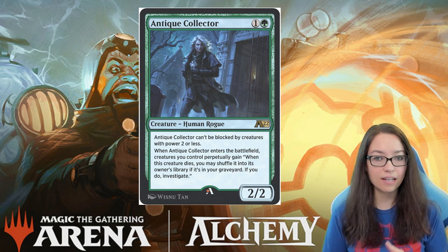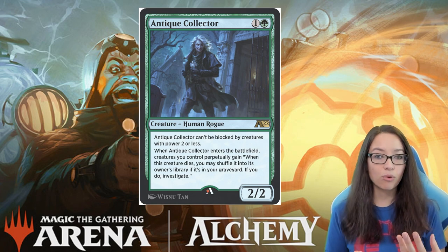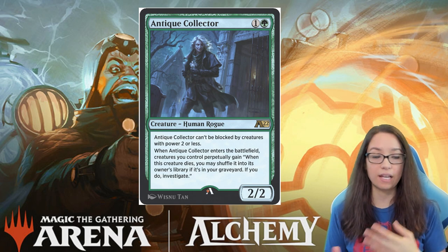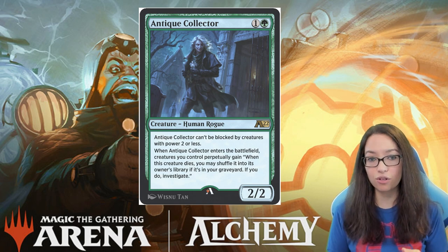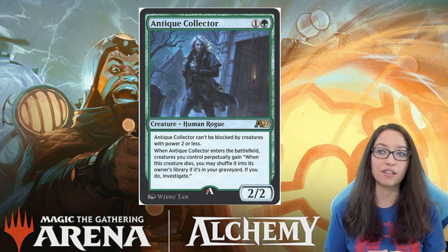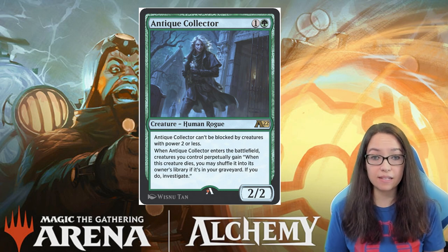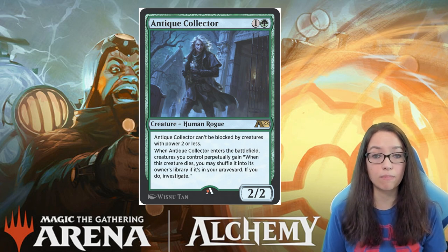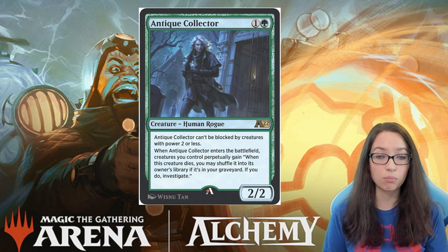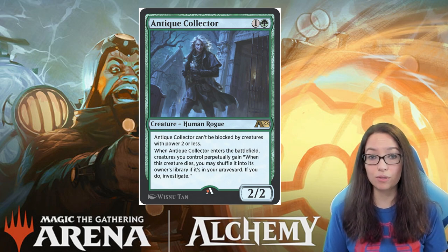This is kind of an interesting bear — a 2/2 for 2. It has some reasonable bonuses, like it can't be blocked sometimes, and you get extra clues and shuffling valuable creatures back into your deck. In all honesty, I think that the clue token is the most important part of this card because it helps creature-based decks keep their foot on the gas by getting more cards after they've depleted their hand. But as a whole, I really don't think this is going to make the cut in most decks.